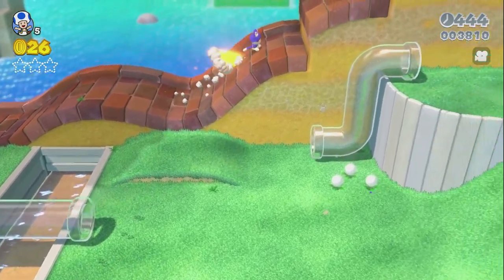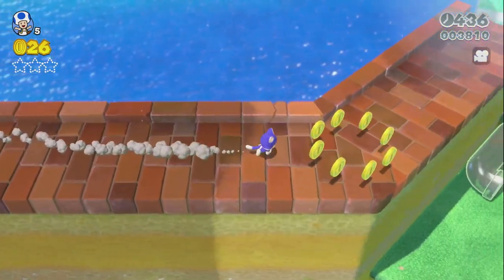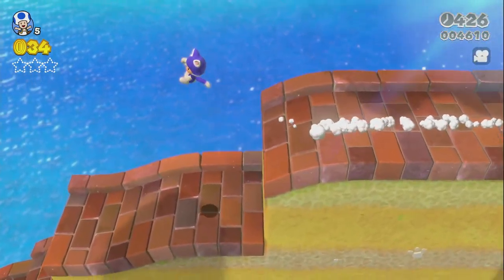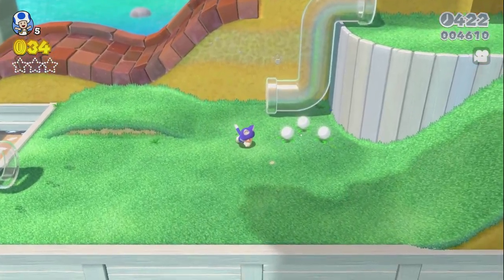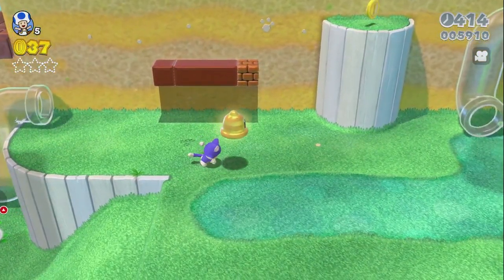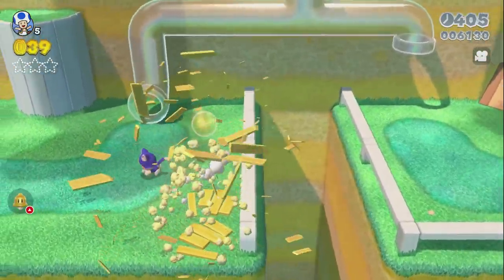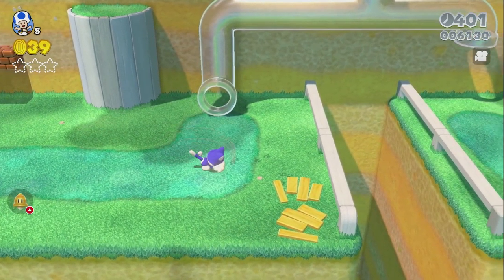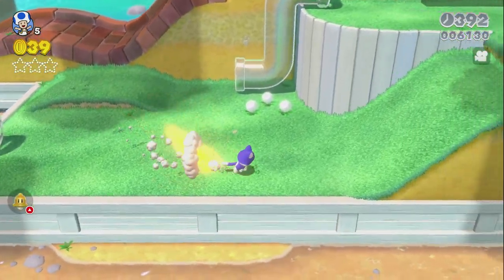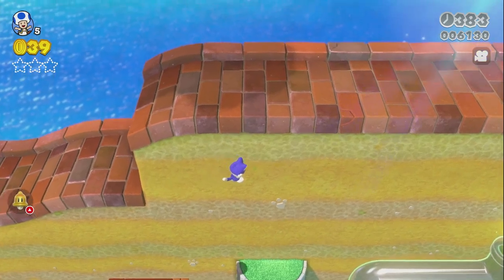Coins aren't actually that important - they only give you extra lives. But Cat Mario can climb, and it's a really cool ability. They use the abilities in quite a clever, smart way - every ability has its time in the sun, and every character is needed as well. You can hold two items at once and swap between them, kind of like a throwback to Super Mario World on the Super Nintendo. Cat Mario also has a swipey paw attack, which is awesome, and a dive attack.